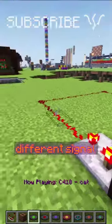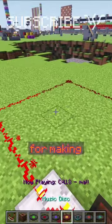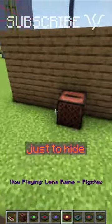Jukeboxes hooked up to comparators will output a different signal strength depending on what disc you've got inside of them. You can use this for making combination locks, or just to hide storage.